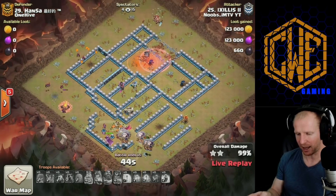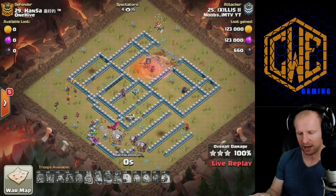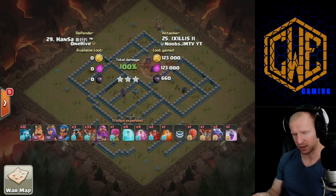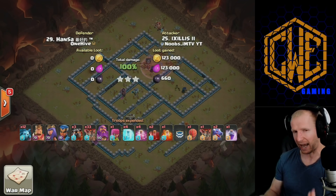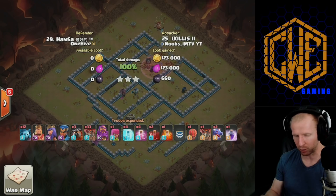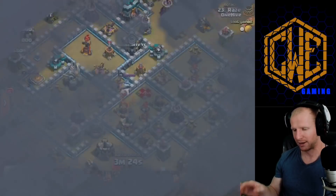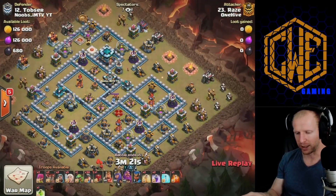Not the highest-end base — Hansen being number 29 out of 30 — but still impressive. Nice way to deal with the new royal champion on defense, because you have to deal with both the queen and the royal champion since they'll both pick off your balloons and your balloons won't fight back. There are more guys with live attacks going in all over — it's just a three-star frenzy as Raze is going for another queen charge miner attack.